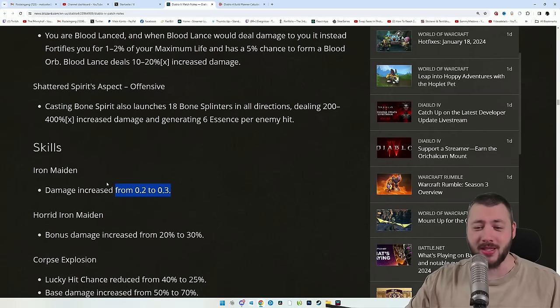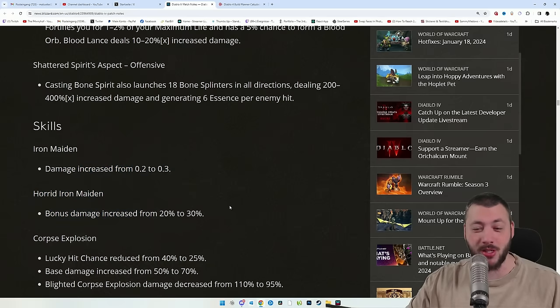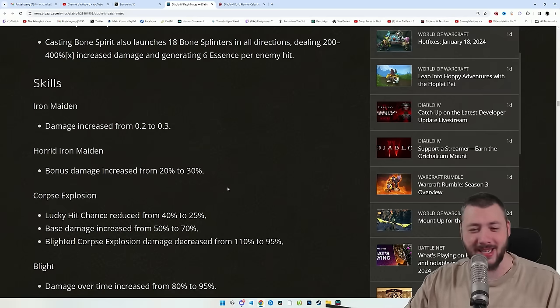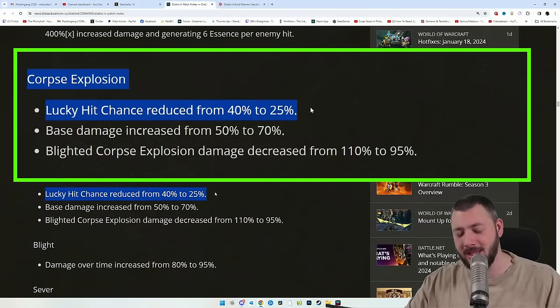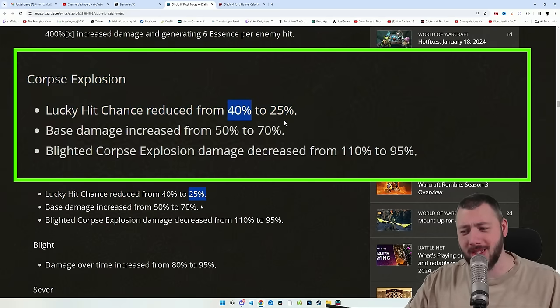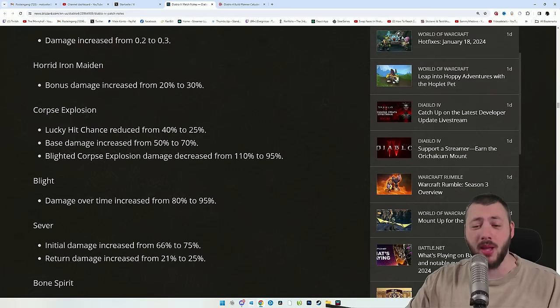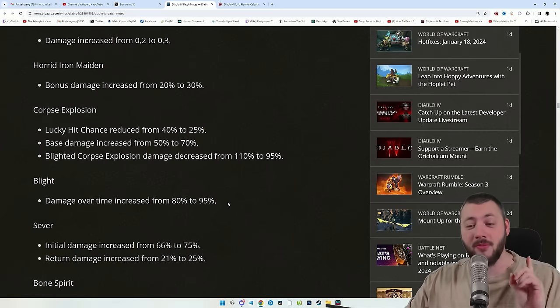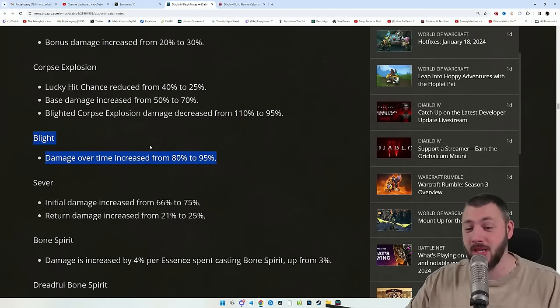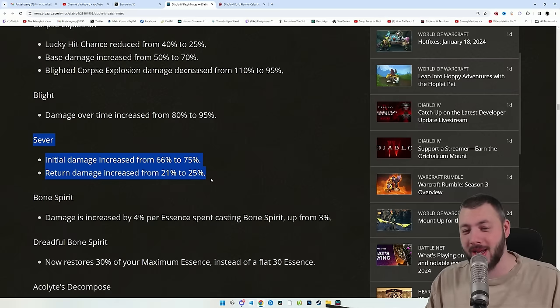That's not all for Bone Spirit. Iron Maiden's damage is increased from 0.2 to 0.3 — they're trying to make Iron Maiden viable, and a Heart version also gets a bonus damage increase, but it's still not worth playing yet. Corpse Explosion's lucky hit chance was reduced from 40% to 25%, which seems silly, but the base damage was increased by 20% multiplicative. Blighted Corpse Explosion's shadow damage-over-time is weaker, while base damage is higher — roughly the same overall. Blight damage-over-time increased from 80% to 95%, which is a big boost. Sever gets a slight boost, but is still just okay.